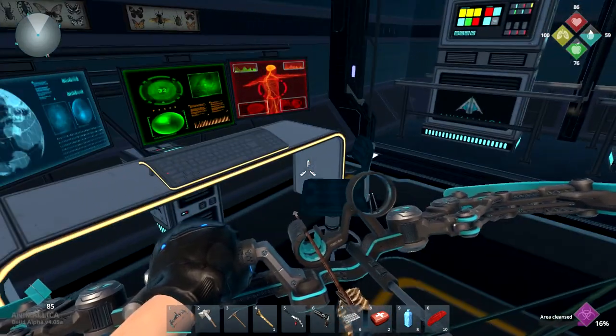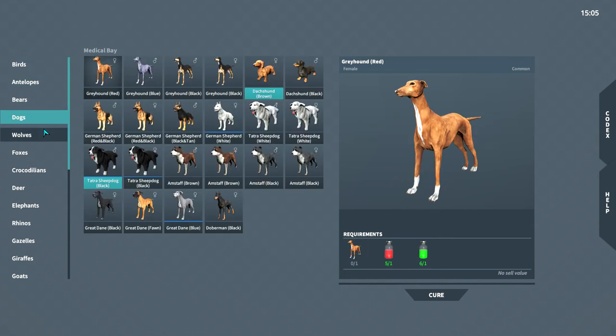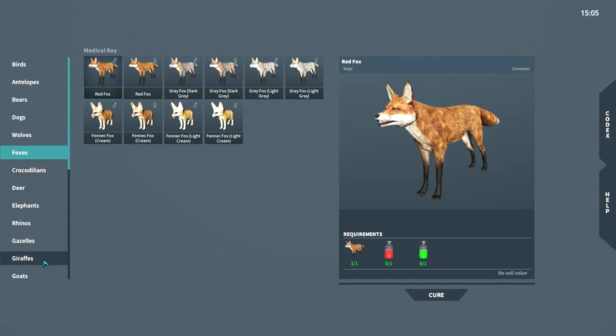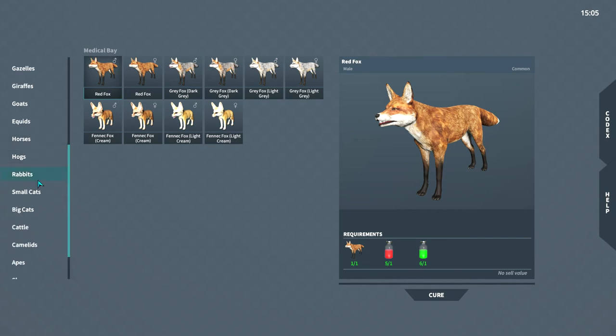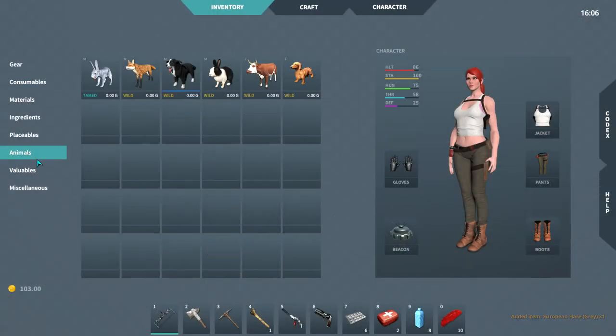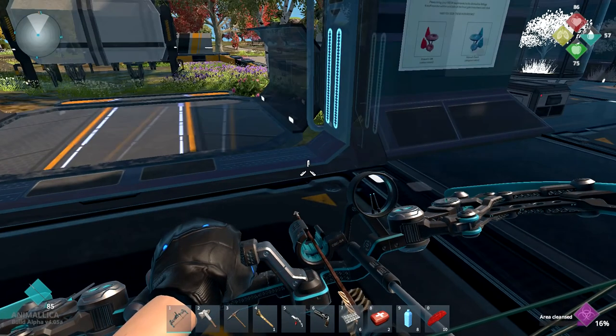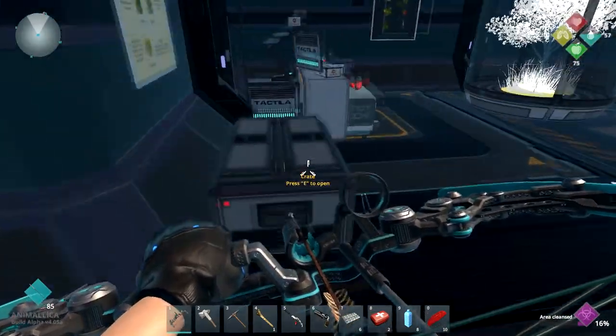Then we have the medical bay where you would be taming all your animals. I already have some cures and some taming potions. Let's see what I picked up — there are many, many animals in this game. Rabbits! I have a gray European hare so I can just cure it right here. It was infected and wild, but now it's tamed and cured — a male gray. I can place it down back at base.